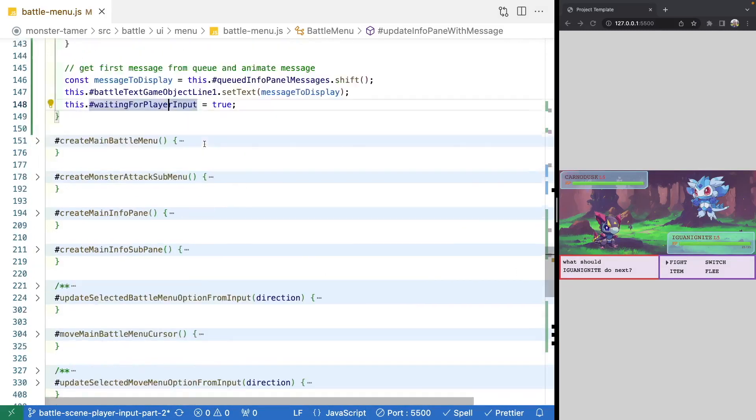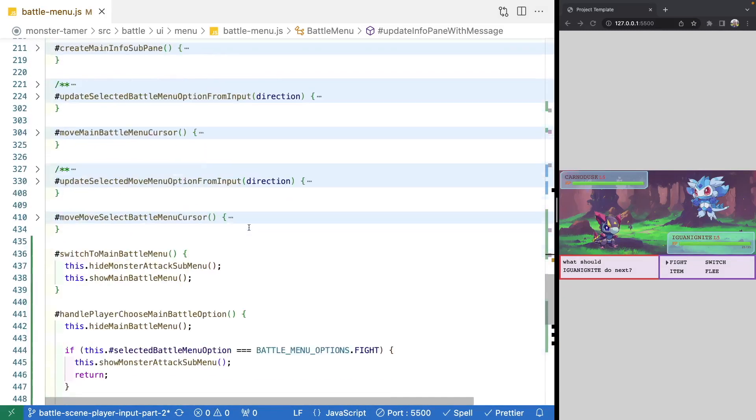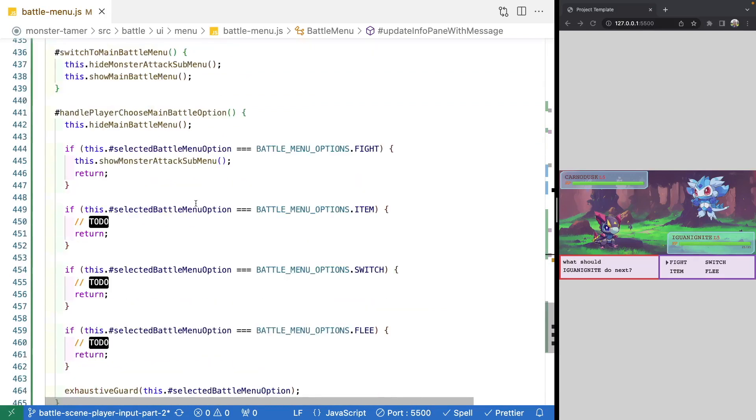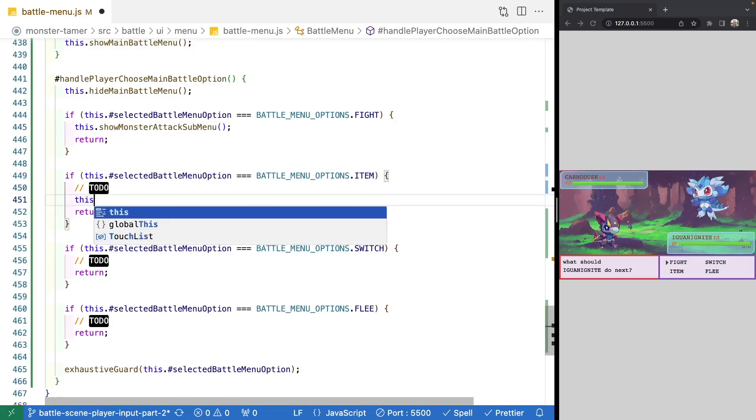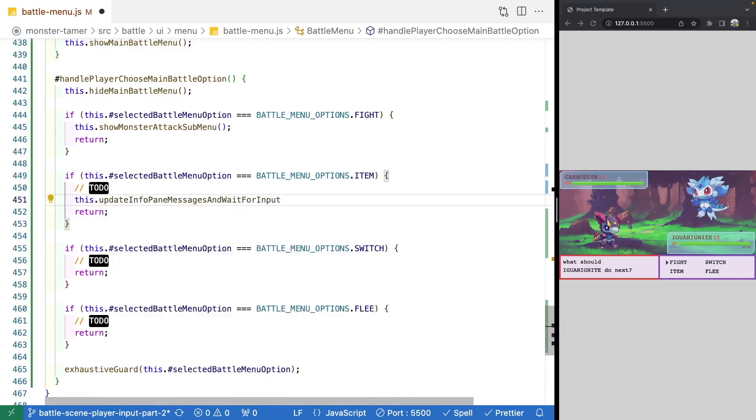Now that we're going to test all of our logic tied to displaying our messages, what we need to do is come back to where we're choosing our menu options. For our item, we're switching our flee — we're going to use our new method to pass a message and a callback. We'll start with our item and test there, calling this.updateInfoPaneMessages and wait for input.